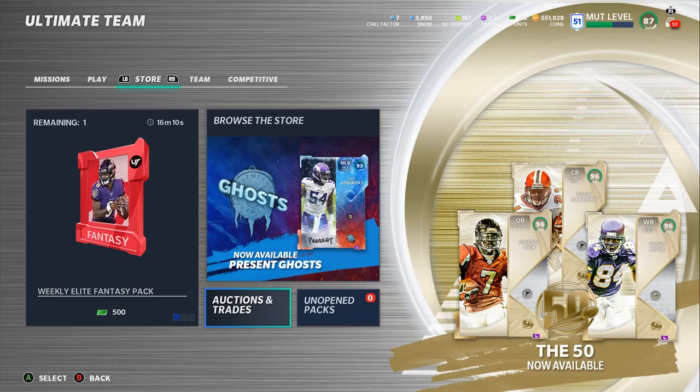Hopefully you guys enjoyed the video. If you're new to the channel, like the video, comment, subscribe, and turn on the notification bell. If you're new, don't pick up packs — you need coins, buy them from MuttReserve directly. Put in a few million, build a god squad right off the bat. Use code 'poodle' for 30% off at MuttReserve.com. That's it for the video — enjoy the rest of your day, I'm out, peace.